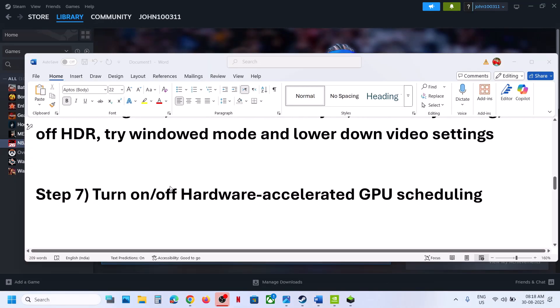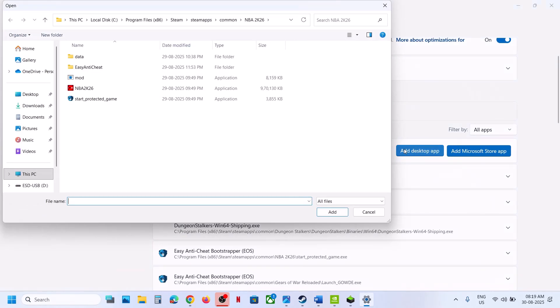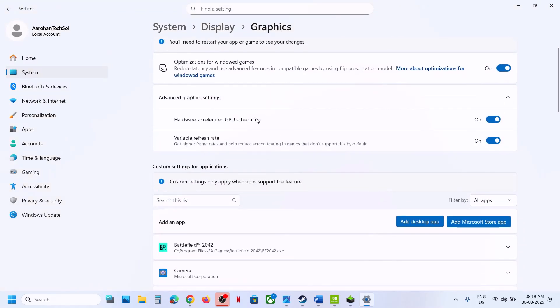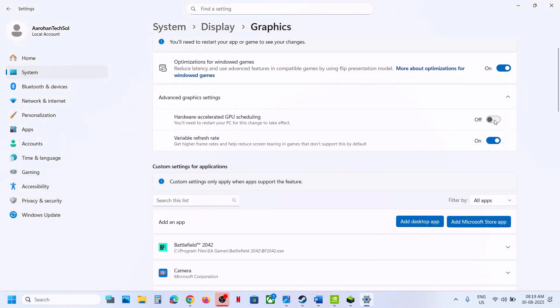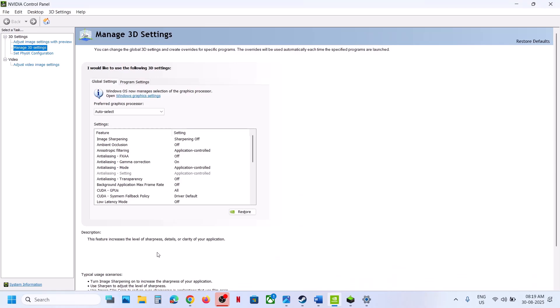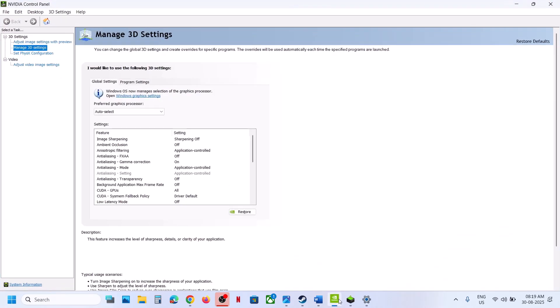The next step is to turn on or turn off Hardware Accelerated GPU Scheduling. Type 'Graphics Settings' in the Windows search box, click on Graphics Settings, then click on Advanced Graphics Settings. If Hardware Accelerated GPU Scheduling is on, turn it off and launch the game to check. If it's already off, turn it on, relaunch and check. NVIDIA users: open NVIDIA Control Panel by right-clicking the desktop and selecting Show More Options, then NVIDIA Control Panel. Go to Help and select Debug Mode, then relaunch the game and check.